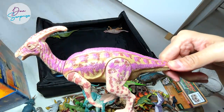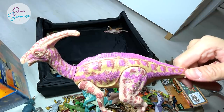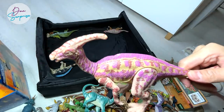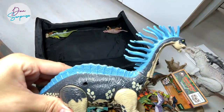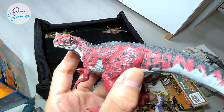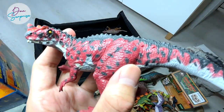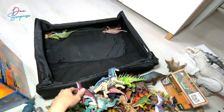Parasaurolophus right here - a beautiful one. I really love the paint work, pink mixed with a yellowish brown - really nice. Amargasaurus in another different variation. And a Terra by Battat Ceratosaurus - this one looks weird to me.